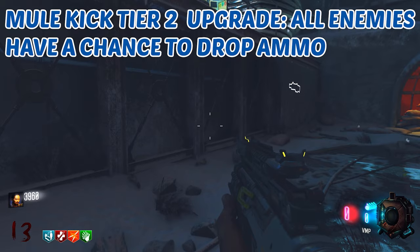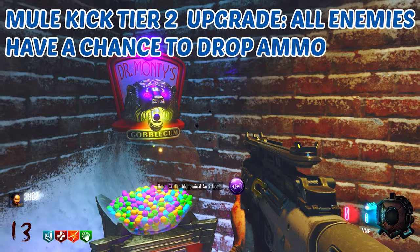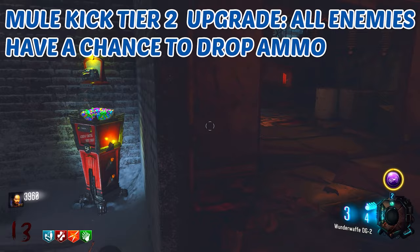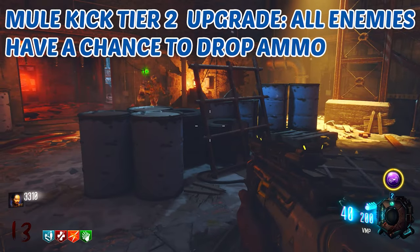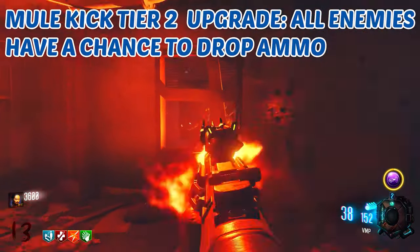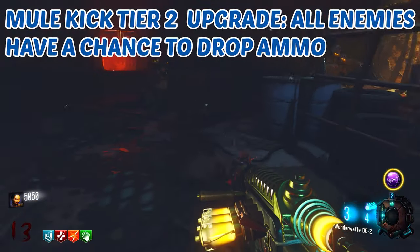Moving on to tier two: all enemies have a small chance to drop ammo. This is reminiscent of Blood Wolf Bite from Black Ops 4 Zombies, and a lot of you are probably thinking Vulture Aid — yes, this is essentially Vulture Aid without the gas, or Blood Wolf Bite without the dog. Enemies simply drop ammo, which is really cool. It's not necessarily that ammo is a huge issue in Cold War since you can buy it back, but it'll make going for high rounds with powerful wonder weapons all the more easier.